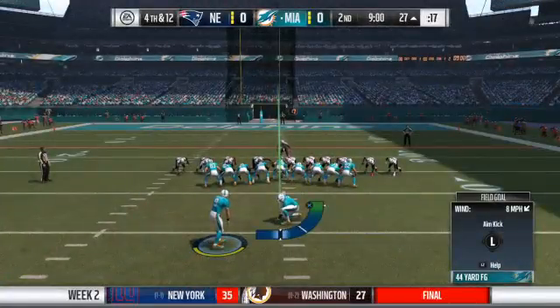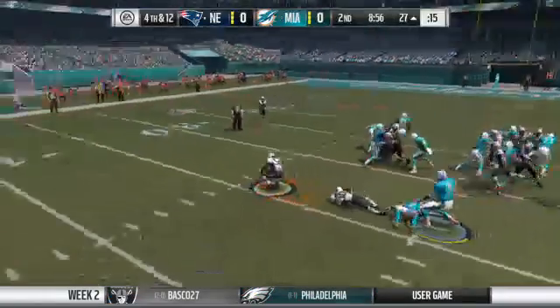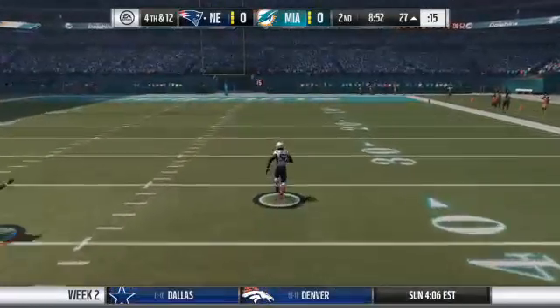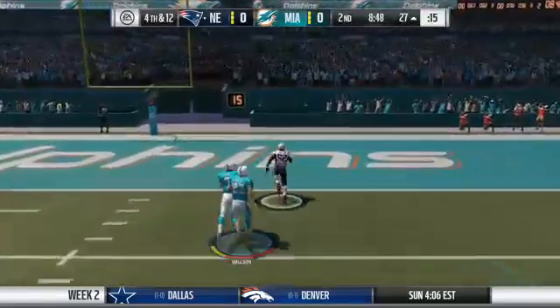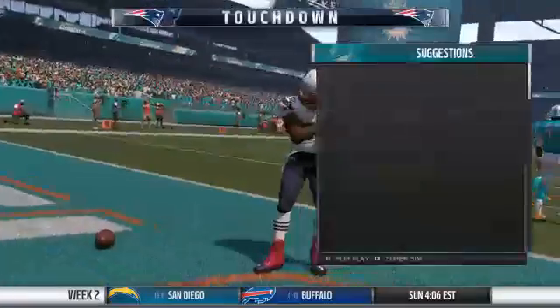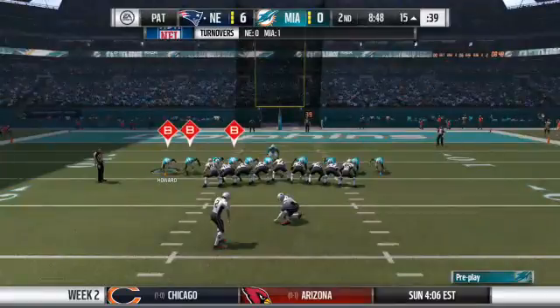On now to the Miami field goal unit — from the right hash, 44 yards out. Oh, they get to the football. It's blocked! There goes Green — at the 40, 20, 10, 5 — and he will score. Touchdown, Patriots! Jason Myers now for the extra point, and he gets it to make it 7-0, Patriots.